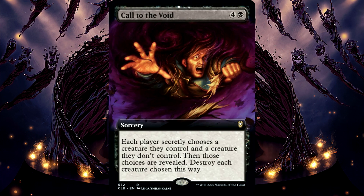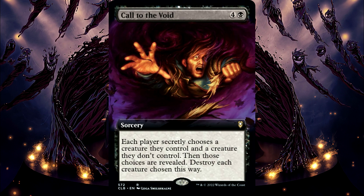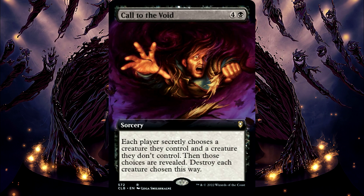Call to the Void. If a creature is chosen more than once, it is destroyed only once. For example, having a single shield counter on it would allow it to survive, even if it gets chosen secretly two or more times.